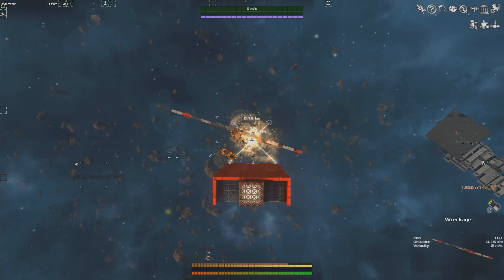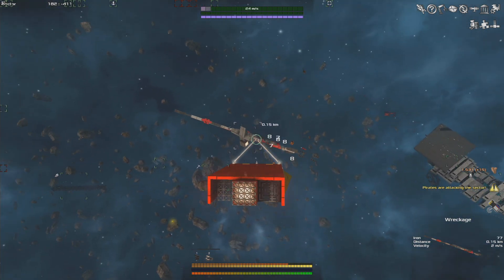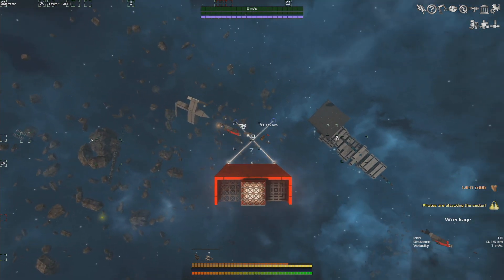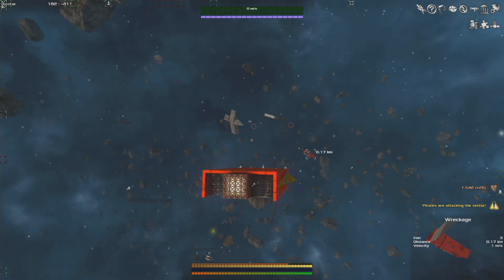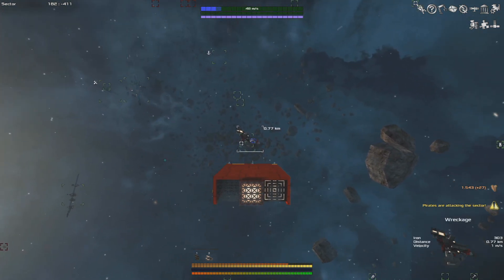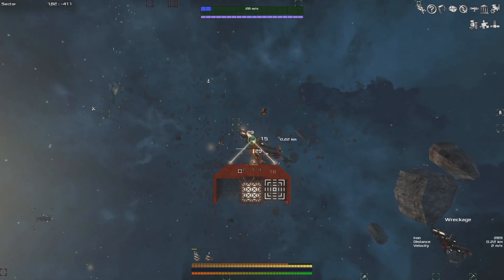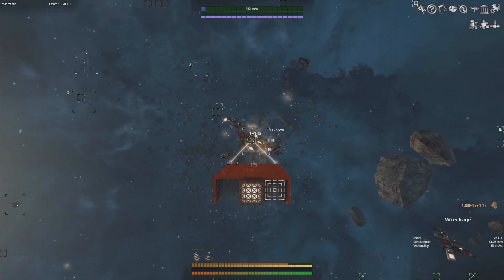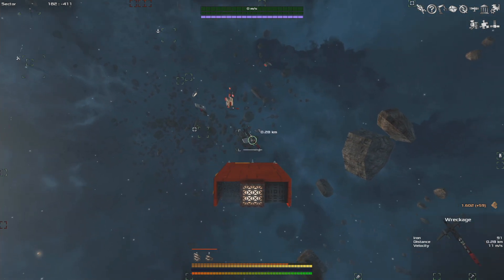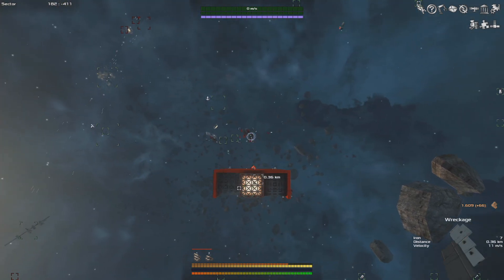Now that we have salvage lasers, here's a piece of wreckage to try them on. When salvaging, you want to go for things that cost a lot of resources to build — things like gyros, thrusters, engines, and especially generators. Anything that glows or looks a little more interesting will usually give you more actual resources. It helps a lot when salvaging to select the target with the middle mouse button. This wreckage just has iron so it's not particularly high value — we can just blow it up with weapons and see if any components drop out.